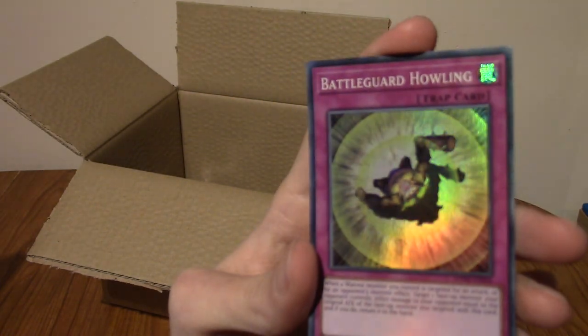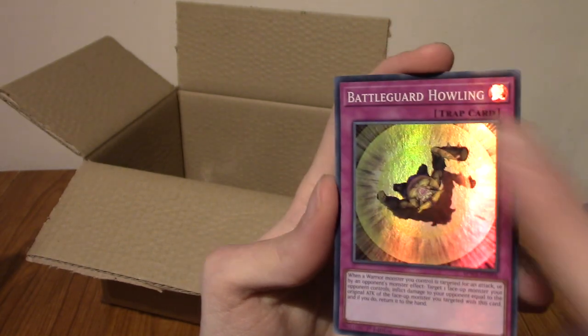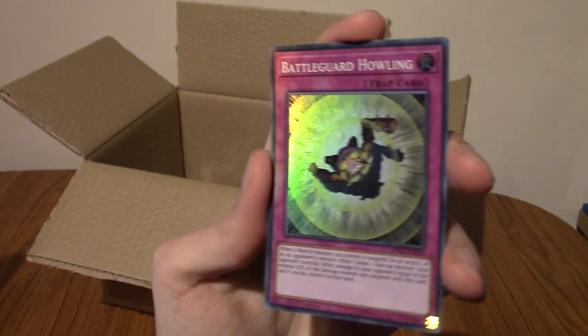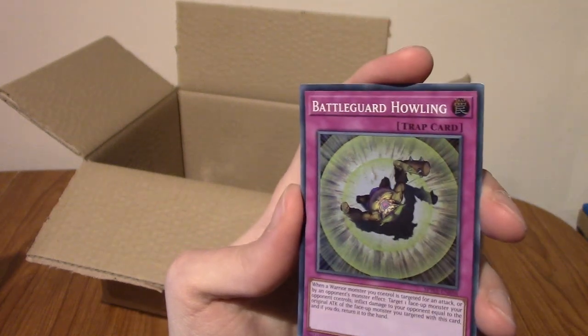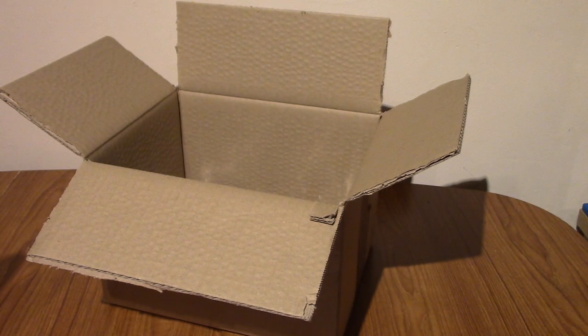Hey, I know a Rare — it's a Battleguard Howling. That's very cool. I think it's just a Holo or a Holo Rare or whatever they're called, because the name isn't in holo, but that is very cool. Right, well, that concludes Day 15 of the Imminent Christmas Advent Card-inder.